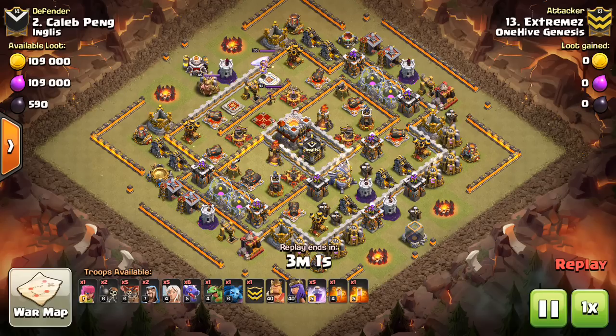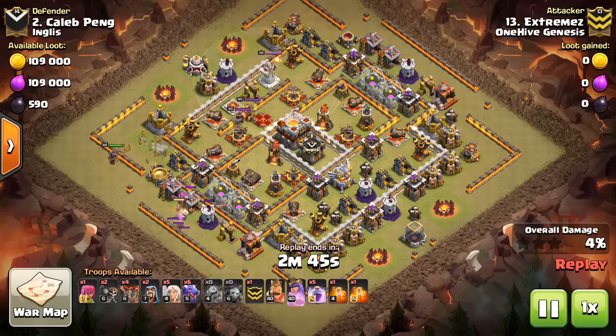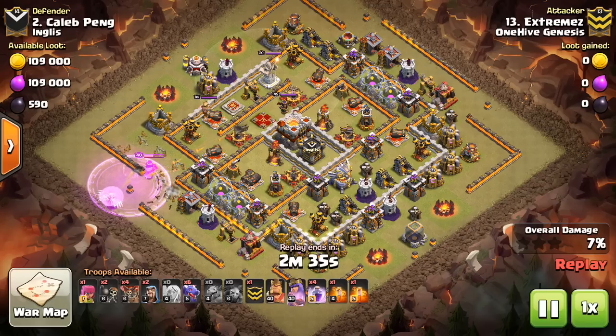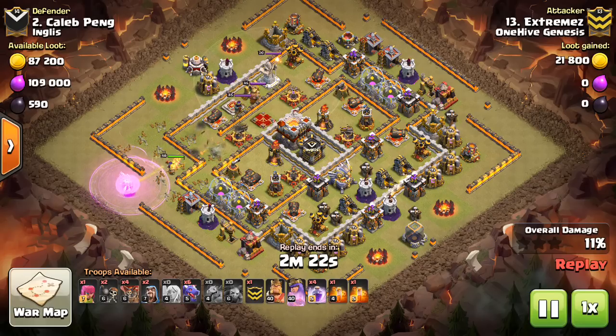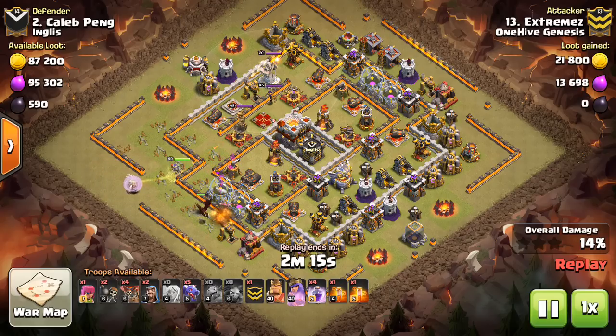Let's get into the video. This first attack is by Extremes and he's going to attack a base cleaning it up. This was actually one of the bases I attacked and I was close but did not get the two stars. Coming in to clean it up, nice attack. This is probably the most common type of strategy. You can see a few different variations of this dragon strategy, but this one is one of my favorites.